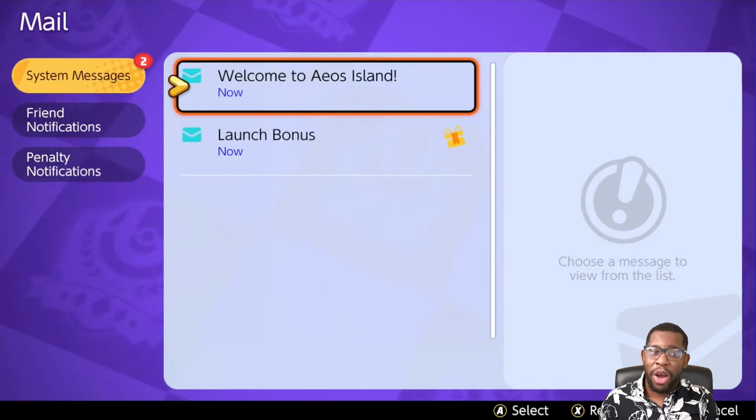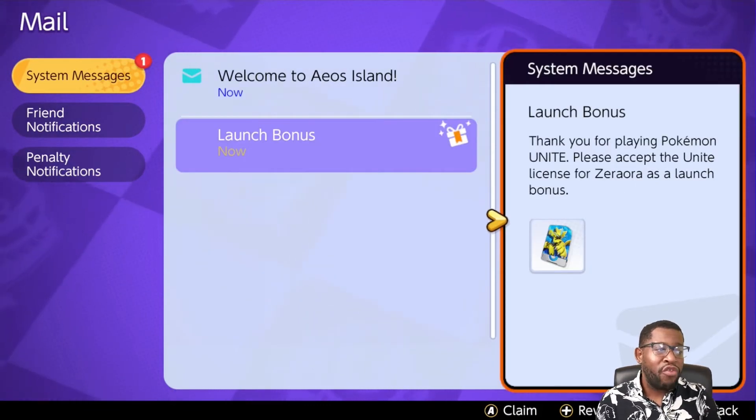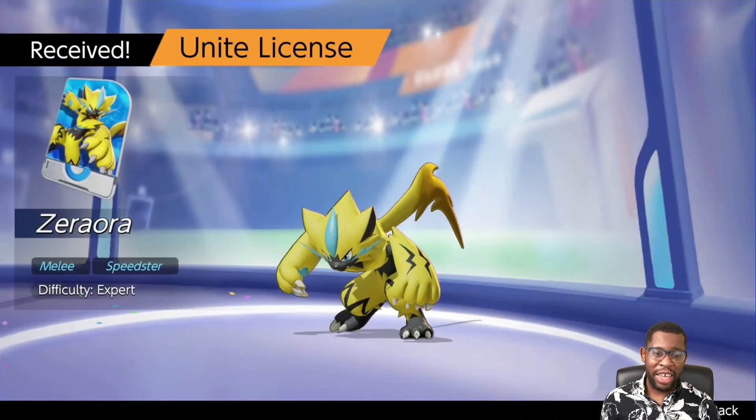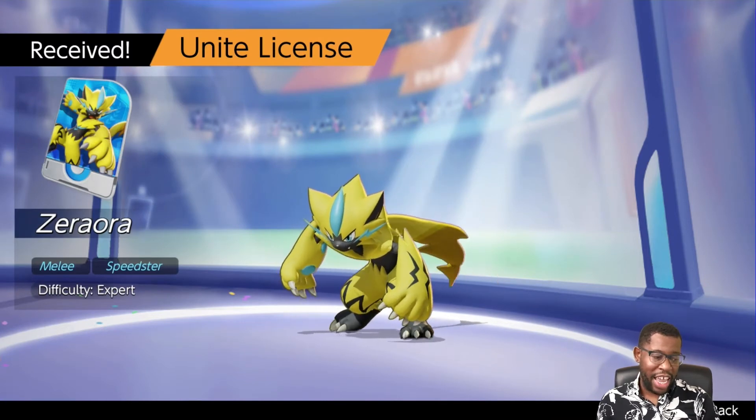You have one that's going to welcome you to the island, and then you're going to have the second one, which is your bonus for the Zeraora license. From there, you can click on it to receive it, and as you can see, Zeraora is going to be added into your team.